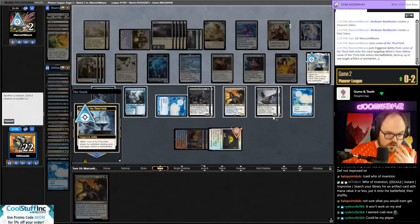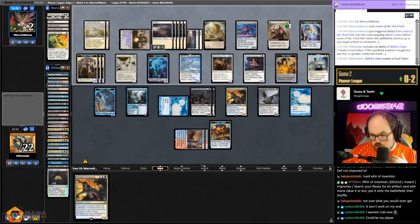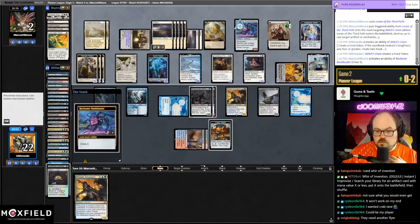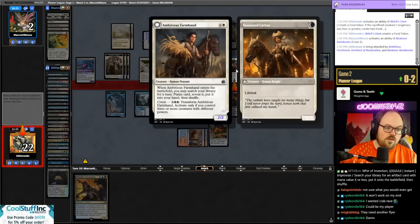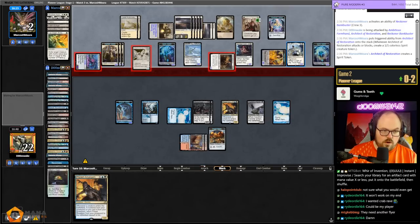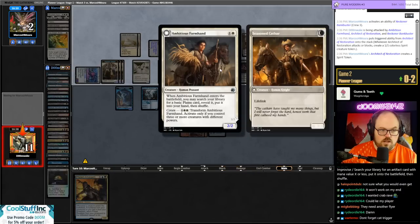We have two Narcomoebas — put them to one, then we have two Narcomoebas for flyers. They currently only have one flyer. But they can gain life. So close. If they didn't have the Loren I could have gone block-sack to not give them life. They didn't activate — why didn't they activate? Still probably dead. Got a four — we have to draw another Founding and mill over a Creeping Chill, probably our only out. One more draw step.